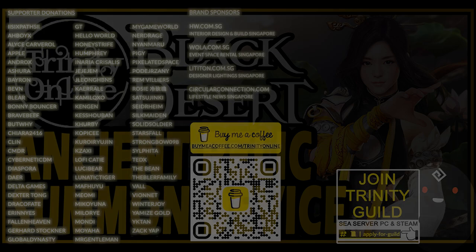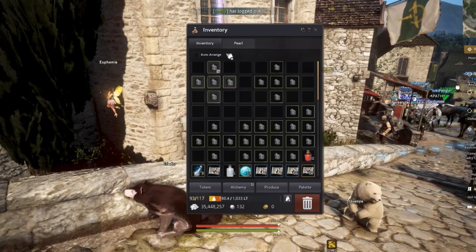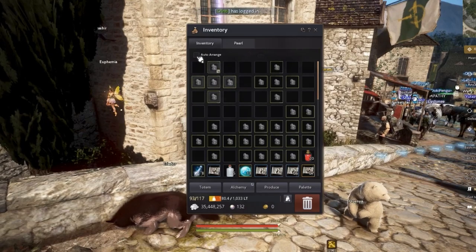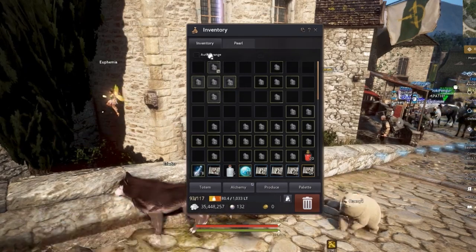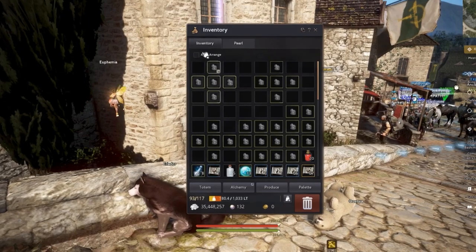First thing to do is open your inventory. Before you can combine any scrolls, it is important to take note of where my mouse is right now. There is this auto arrange icon over here, which is like a form of a checkbox. You do not want to tick this. If this box is ticked, you can't combine any scrolls. So the first thing for all new players is to uncheck this box.